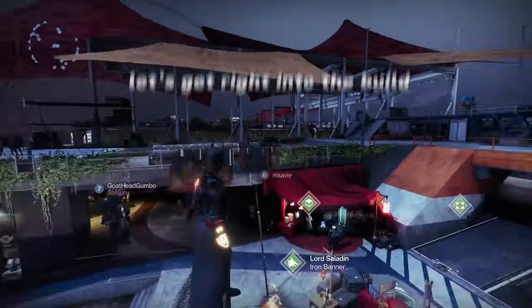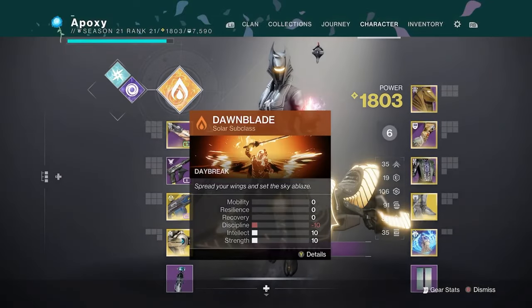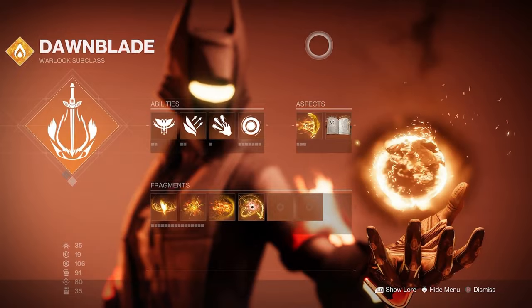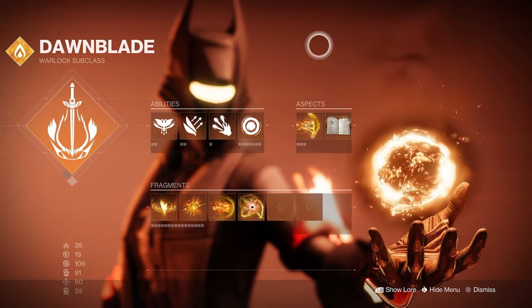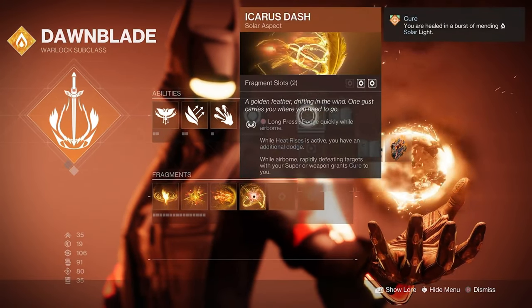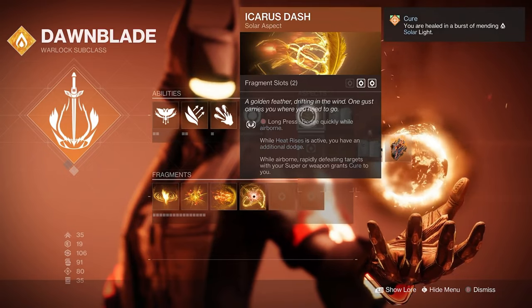Let's dive right into the build. If we take a look at my inventory and go over to my subclass, I'm going to start with my aspects because after I talk about what they do, it'll make more sense what my other abilities are for. Starting with my first aspect, I'm using Icarus Dash, which is very helpful and only accessible on solar subclasses.